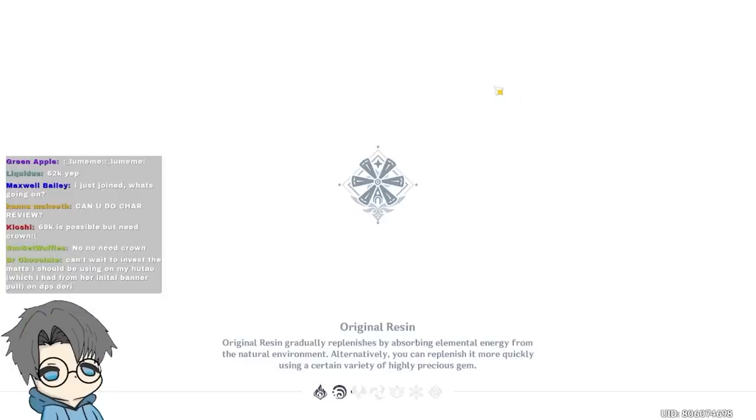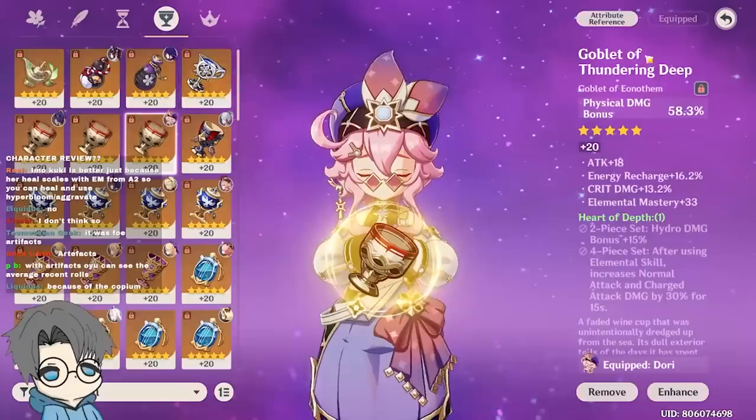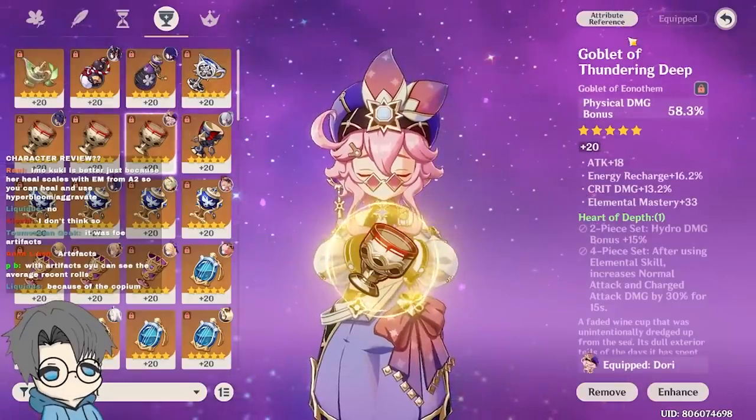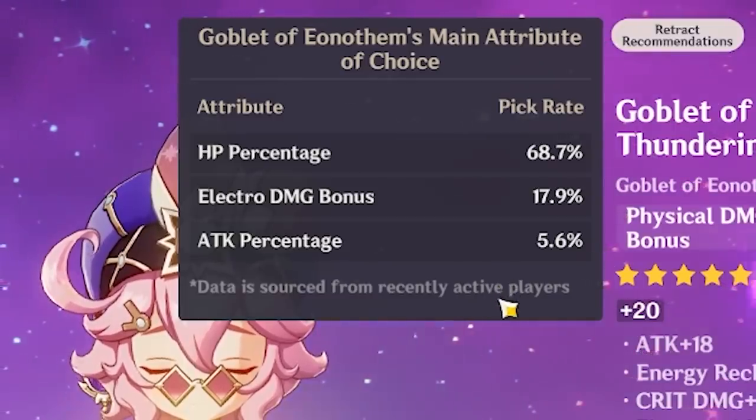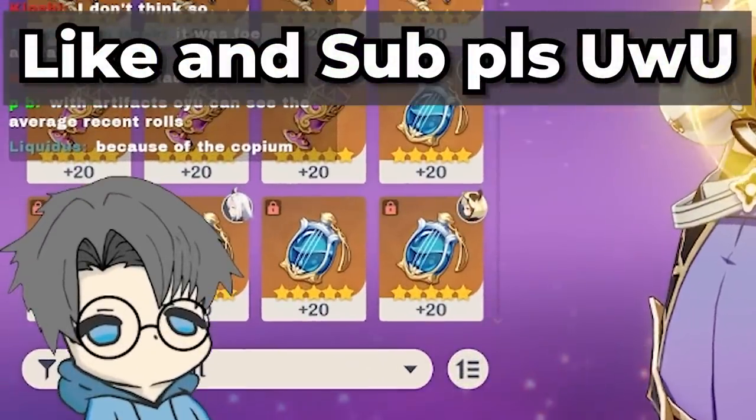I think I'm done with this. I don't want to play with you anymore. Physical Dory — kind of whack. Let's see how many people built a physical Dory. Okay, 0% apparently. Maybe I am part of the 0%.